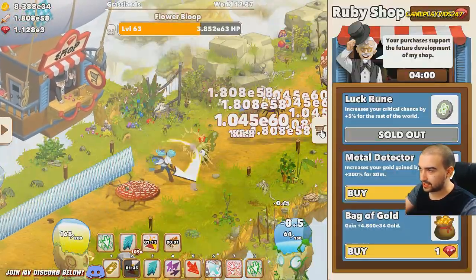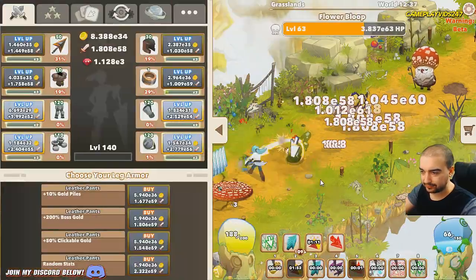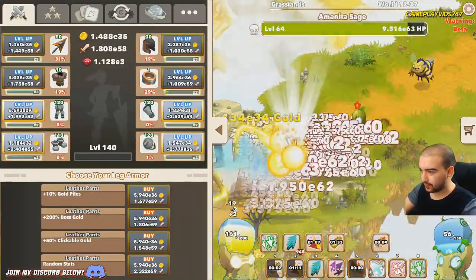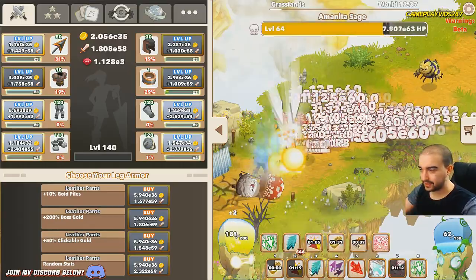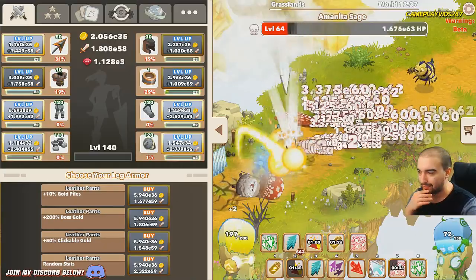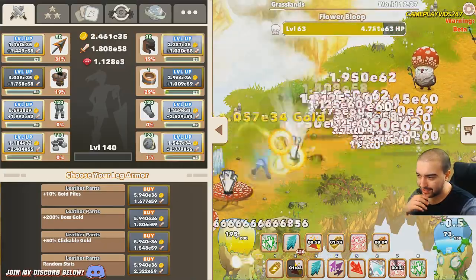Luck room — we'll take that. 5% critical chance increase again. Beautiful, thanks game. We have a lot of energy here so we're going to activate click torrent. As you can see, click torrent is not really that beneficial for me at this point.